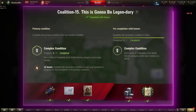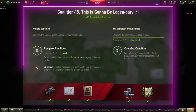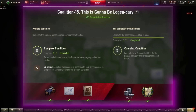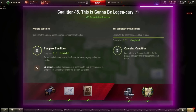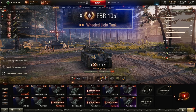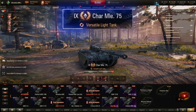Coalition 15: earn a total of 8 rewards in Battle Heroes and/or Epic Medals, secondary being 2 such rewards. Here again we're looking for Patrol Duty, Scout, Defender, or Invader medals. My picks here would be the EBR-105, AMX-13-105, EVEN-90, or AMX Chaffee.